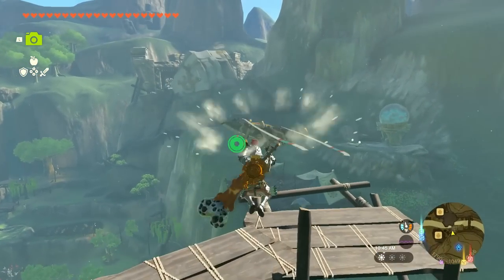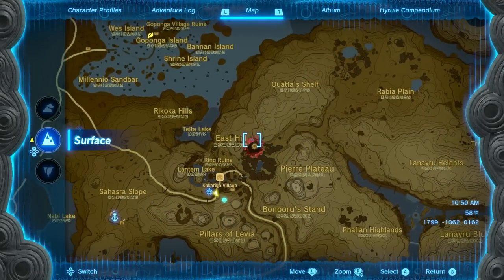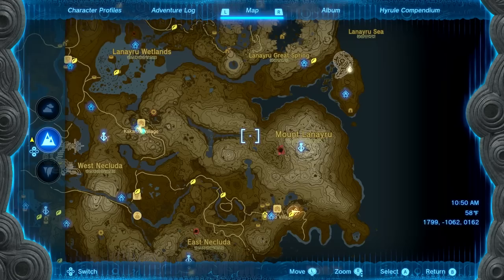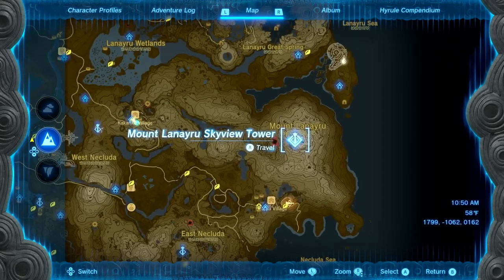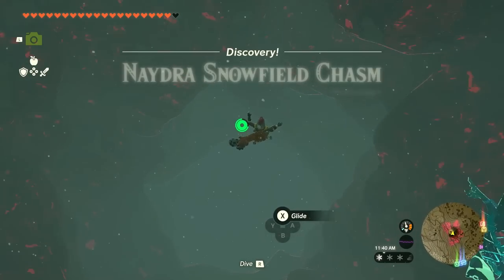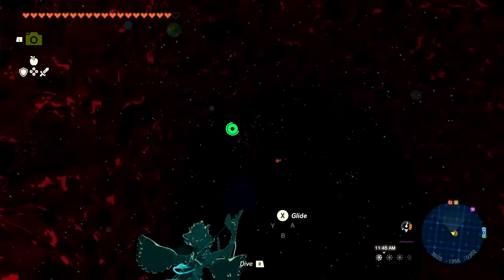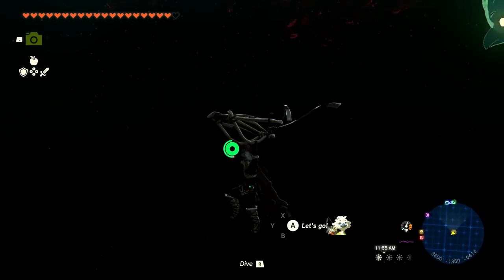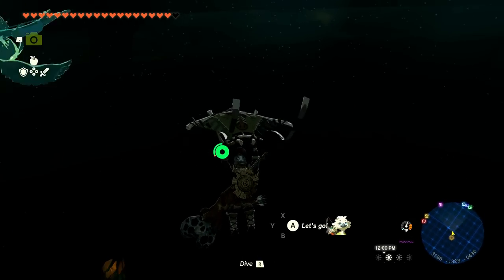We're here at Kakariko Village, and you can actually see the Light Dragon flying around — not exactly what we're after, but good to know it's there. I think this is where we can usually find Naydra. It is the ice one, and it will usually fly around Kakariko Village and then go into the giant hole over here. I want to look around, because that's really how all the dragons work — there's a hole they enter through, then they pop back out and loop around over and over again.